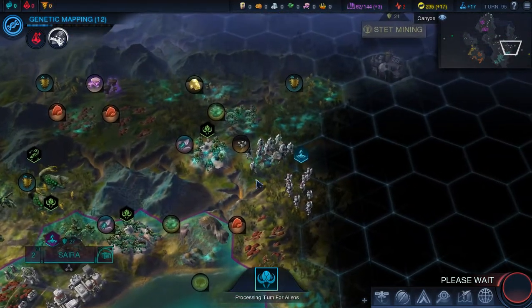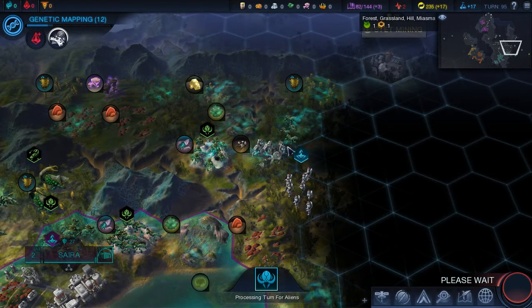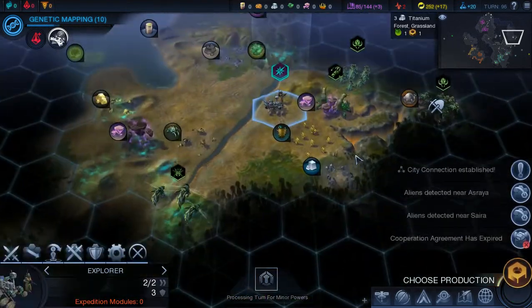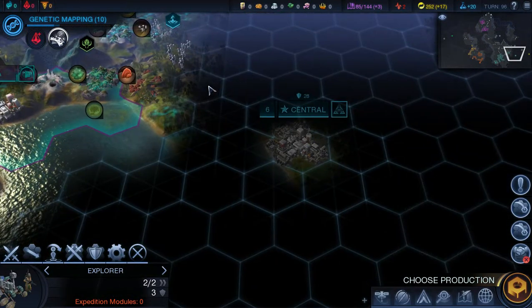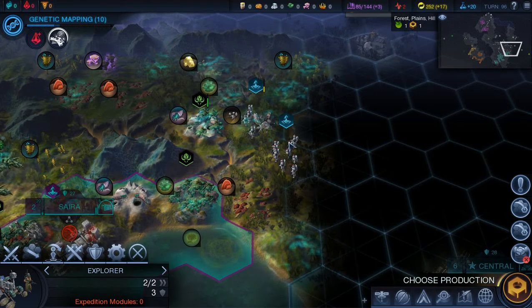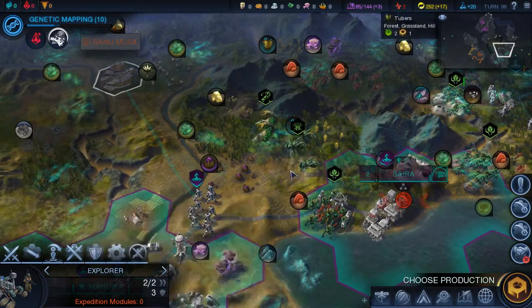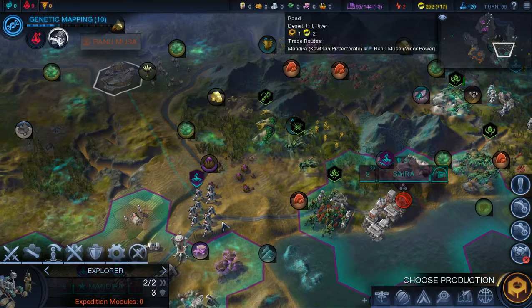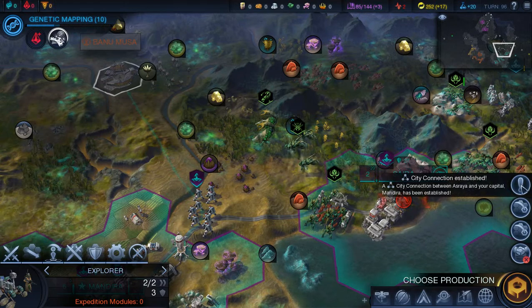I'm pretty sure she's not talking about this city. She must be over here somewhere — yeah, there she is. I thought she was over here. They're actively killing aliens, so I don't know how that's going to affect us but hopefully not at all. These flying things always seem to want to attack me but they're behaving themselves lately. Because we haven't shown any aggression toward them, hopefully they'll leave us alone. Our city has been connected so we get additional income from that.